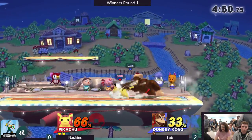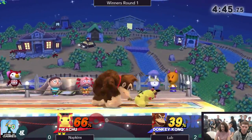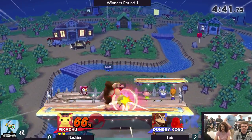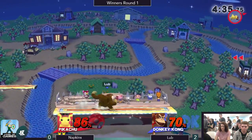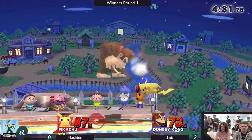Using a lot of the safe, standard Pikachu approach at the early percents right now. Using that forward air to set up into up tilts. Pikachu's all about those setups — those little strings and then retreating again. He's a very run-based character, kind of like Sonic. But he ran into that forward smash, and it's not going to do it, but that hurt.